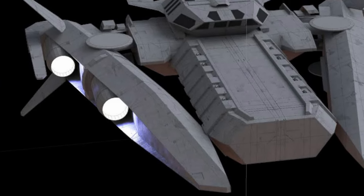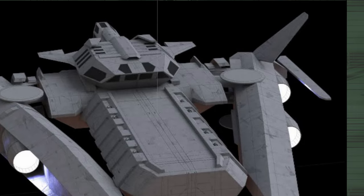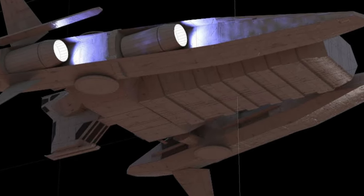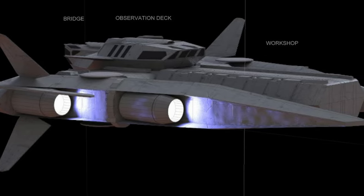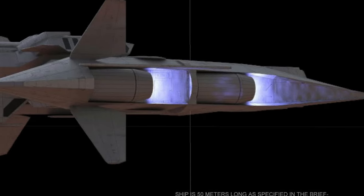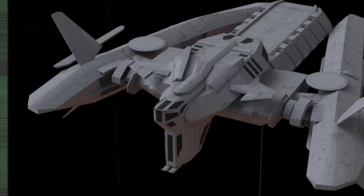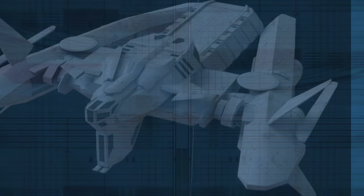As he refined these concepts, the goal was to enhance the Crucible's functionality through smart engineering that allows the pilot to perform delicate docking maneuvers with ease, aided by a 180-degree swivel chair for optimal control. These initial sketches were just the beginning, but they lay the groundwork for a ship that's as practical as it is formidable. This approach not only meets the design brief specifications but also pushes the boundaries of traditional ship design in Star Citizen, promising a blend of aesthetics and functionality that could revolutionize in-game repair strategies.